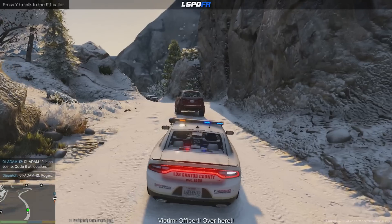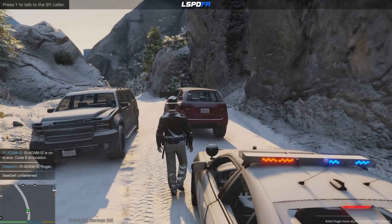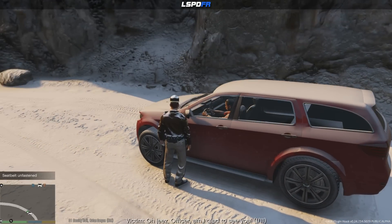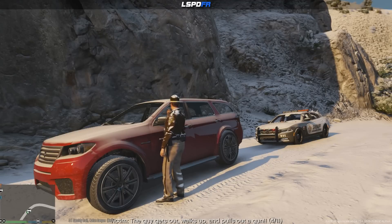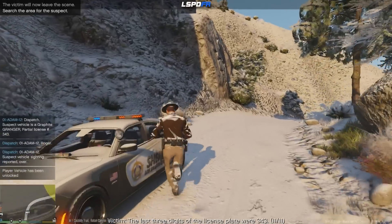We got a stop vehicle — press Y to talk to the 911 caller. So this was the actual person who called in the police impersonator. 'Oh geez officer, I'm glad to see you. This car came up behind me and flashed red and blue lights. I thought it was the cops and naturally I pulled over. Guy gets out, walks up and pulls out a gun — he took my wallet, my credit cards, everything. I was so scared, I thought he was going to kill me. About his car — it definitely wasn't a police car but it sure as hell was dressed up to look like one. The car was a graphite colored Granger. Last three digits of the license plate were 343.' Victim is leaving the scene.